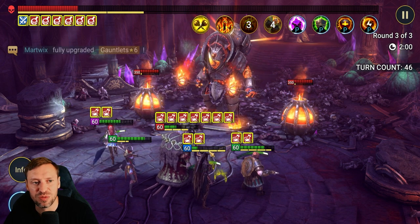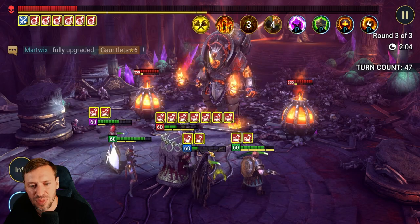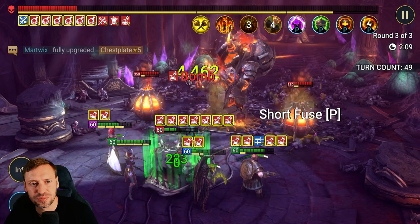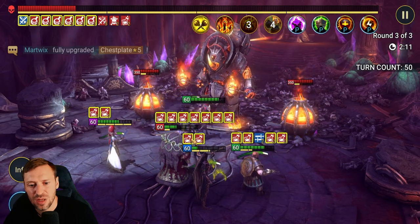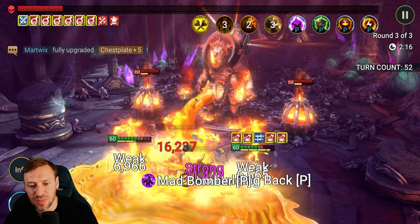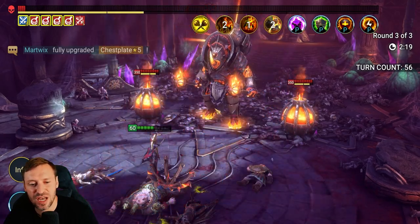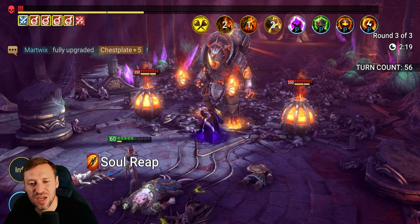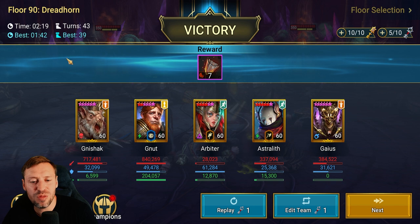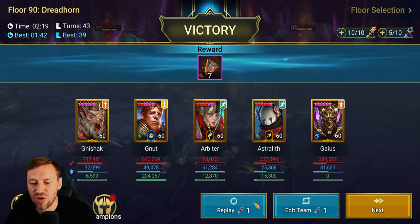Gaius is not the best option to be honest, just because of the weak affinity, but as long as we can get some more bombs from Rat King. The other good thing is that if Gaius dies he will trigger those bombs. Astrolith coming in to finish off the boss — can she do it? There we go. Not the best run and a few things did go wrong, but let's try one more and see if we can get a slightly smoother run.